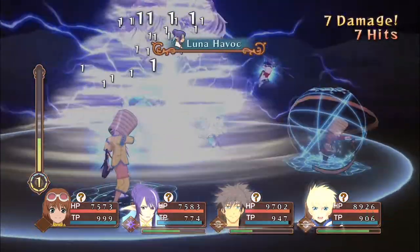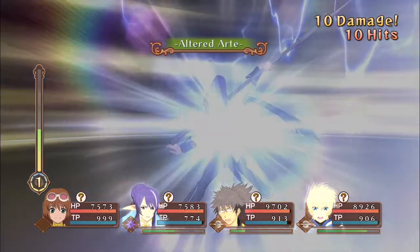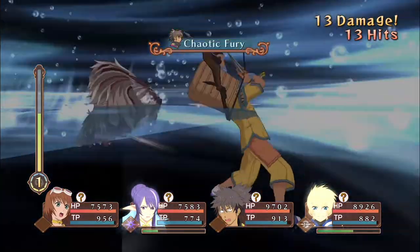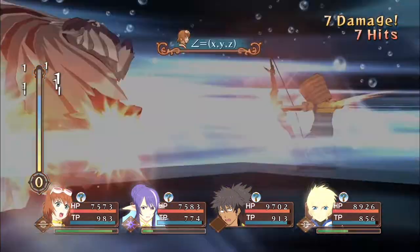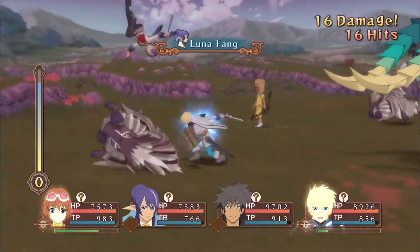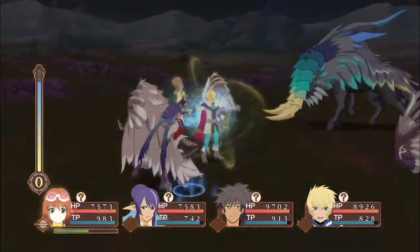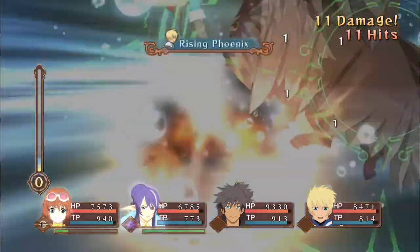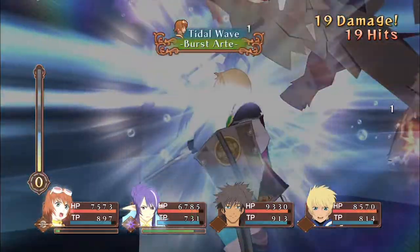And now here's where the fun happens. Your party should be going crazy using Overlimits at every opportunity and using Fatal Strikes. There's a good chance that they will heal when they do so and it should be self-sufficient. If you're seeing that your party isn't dying and isn't relying on items, congratulations — you've successfully set up the auto farm and you can leave the console for as long as you want.